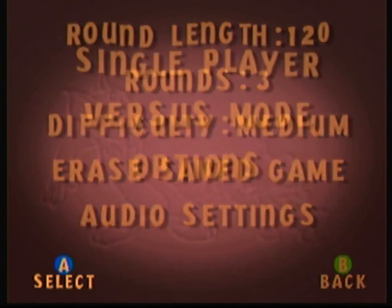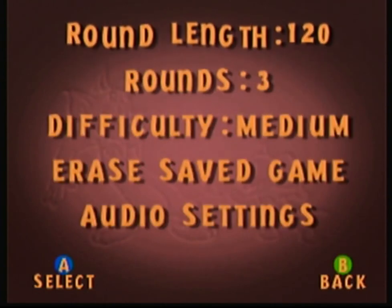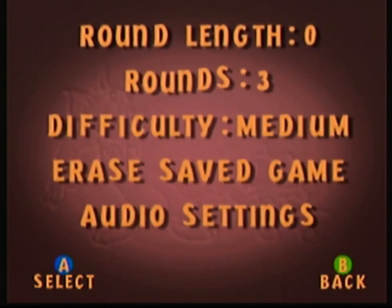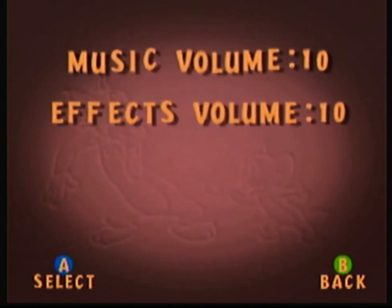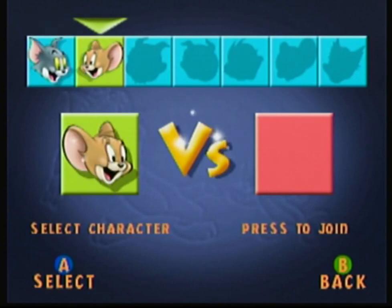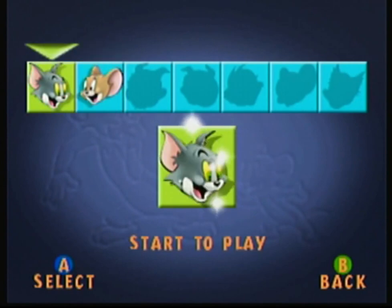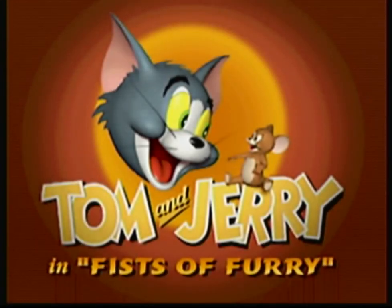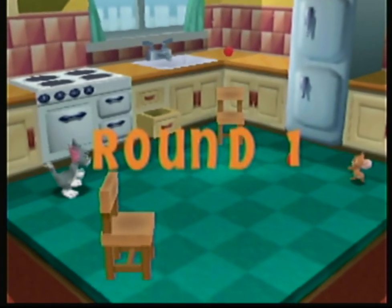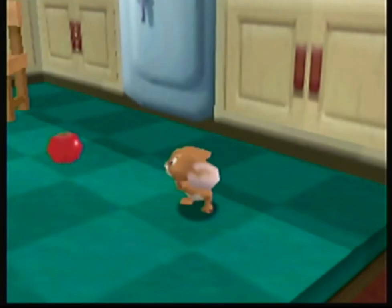First of all, I'm gonna erase my save because I've already completed this game 100%. It's really easy. There's only three modes: options, which is obvious; versus mode, which is one player versus another player; and we're gonna do single player. We'll play as Tom the cat in the kitchen. This game is only for Nintendo 64 and I believe it came out around 2000 or 2001.